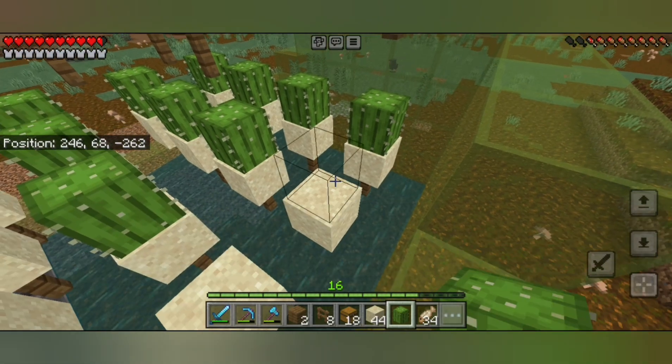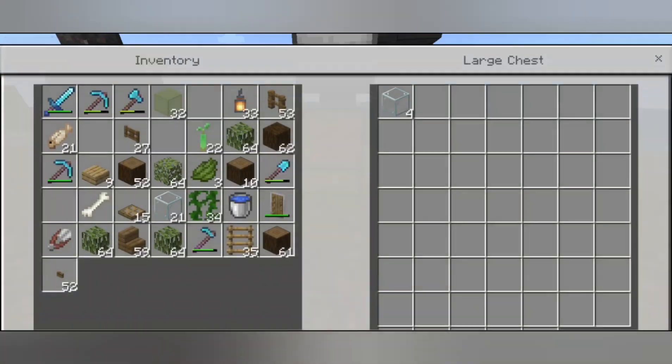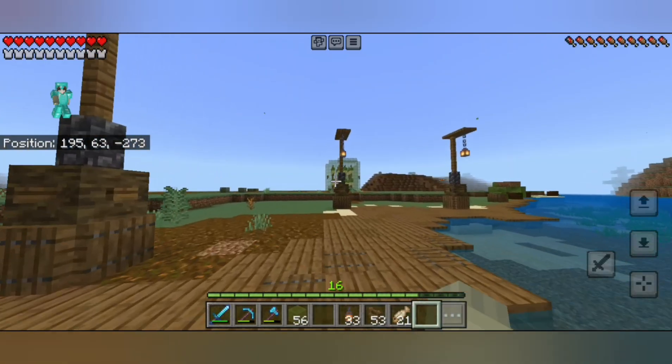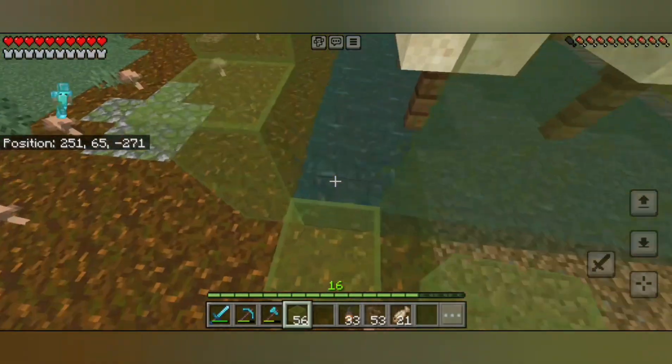After placing in all the sand, the cactuses, and the fence posts to break the cactus, I just had to sit and wait for all the glass to smelt and the cactuses to smelt into green dye.